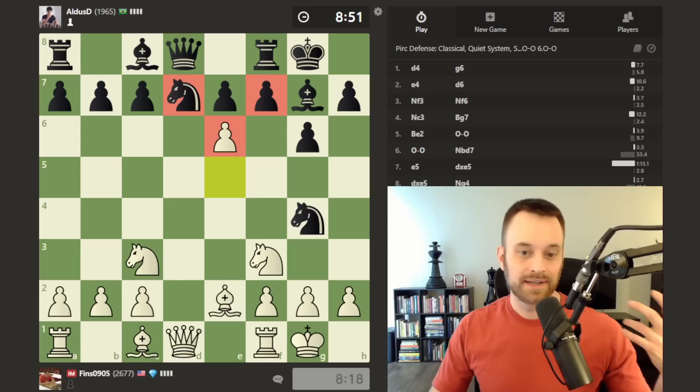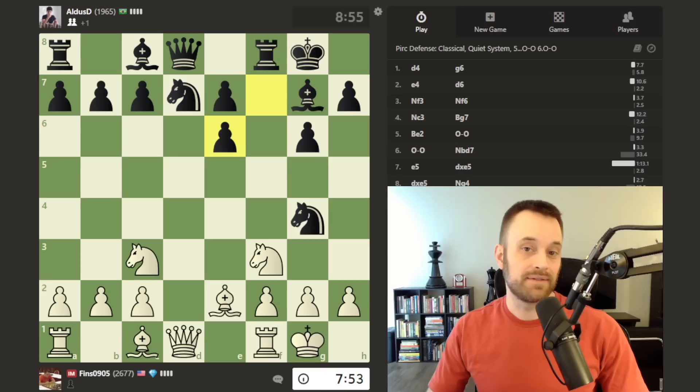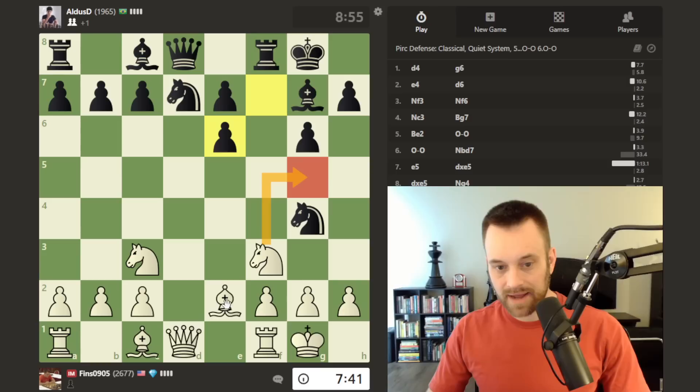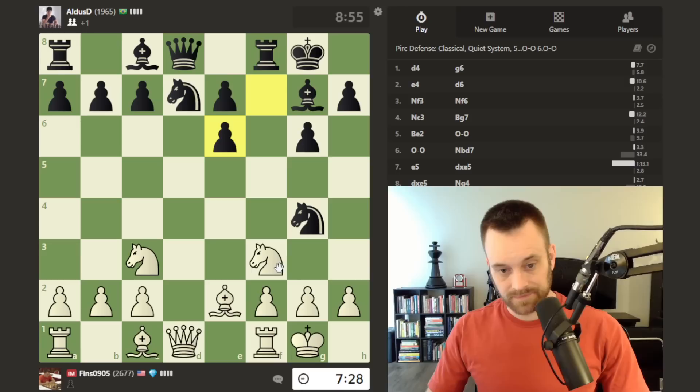Black does take. If I play knight d4 here, I'm really struggling to figure out what black can do that makes any sense because I'm threatening knight takes e6 with the fork. I think I'm going to win at least an exchange, maybe even an extra pawn. I can envision taking here, and then when the black queen goes to e8, taking on c7 and going for the rook on a8 instead of the f8 rook. With knight g5 I'm hitting the knight, and even black moving it won't help — if black takes my queen on d1, I retreat the bishop safely.